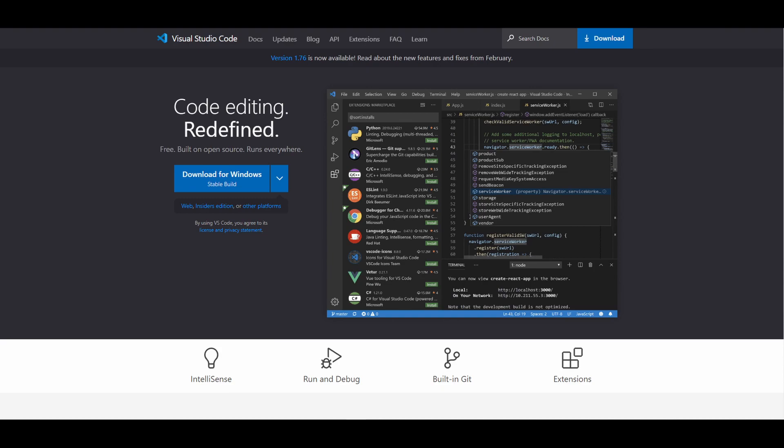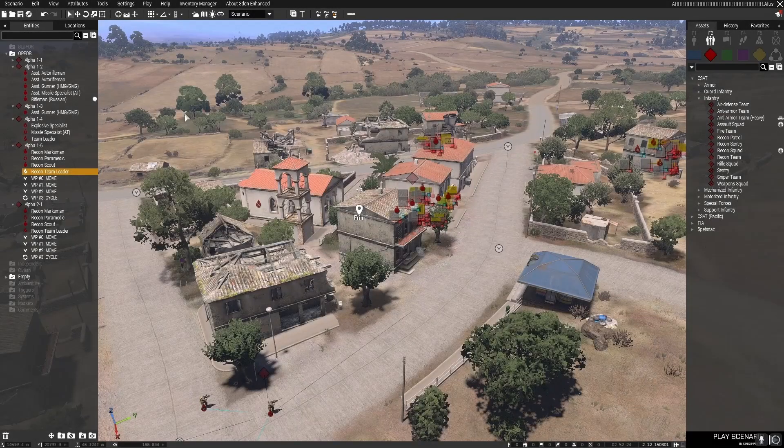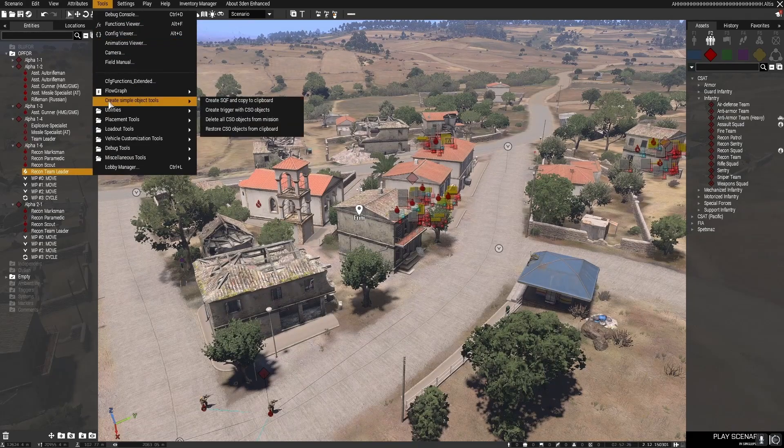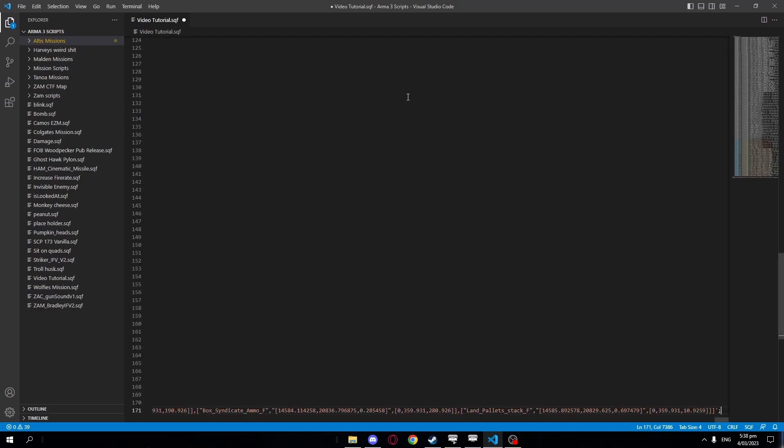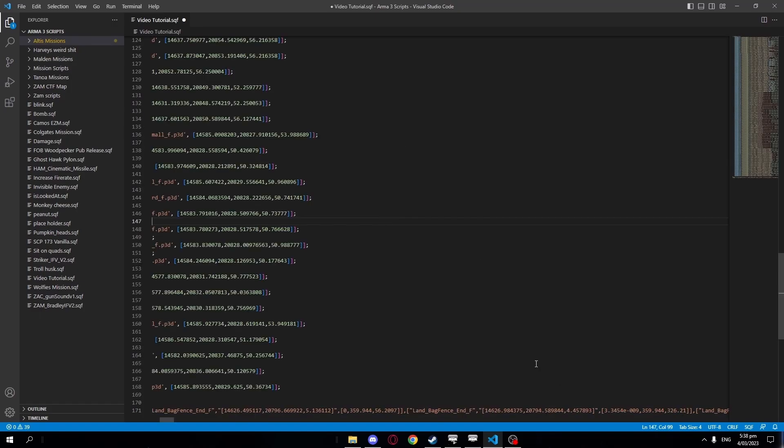Now that Visual Studio Code is set up, we will open our mission and click on Tools, Create Simple Object Tools, Create SQF, and Copy to Clipboard. After this, we will open Visual Studio Code, create a new file in our mission, and press Ctrl-V to paste in the SQF. This is the first step.